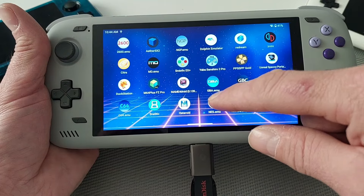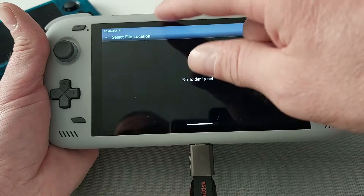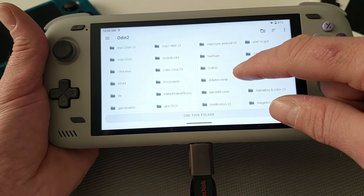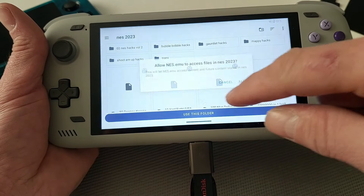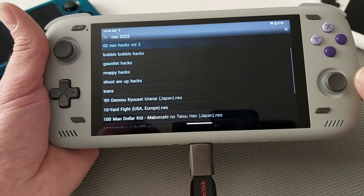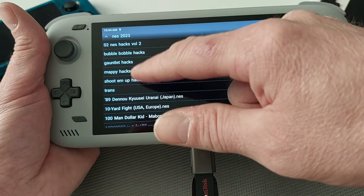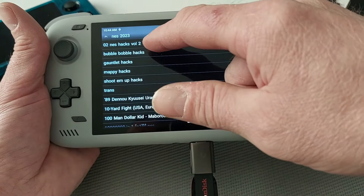We've got the Nintendo Entertainment System emulator. The folder isn't set up because there was an update — when there are updates you've got to find your ROMs again. But as you can see I've got different folders with different games in, including my MINEZ hacks and Overhaul hacks.